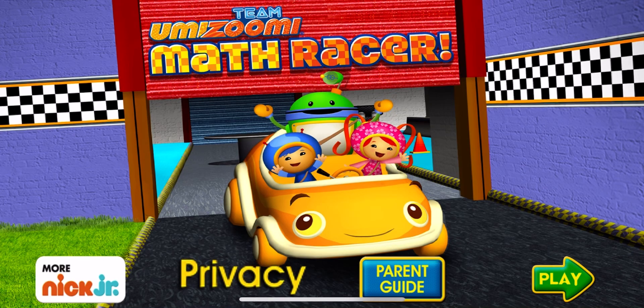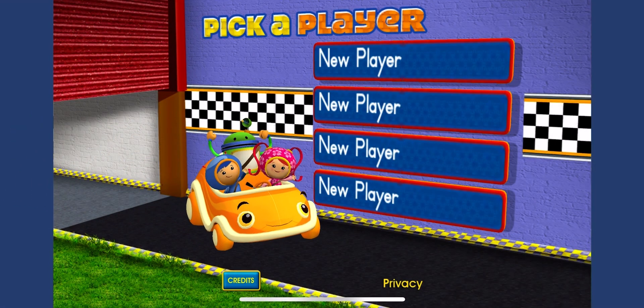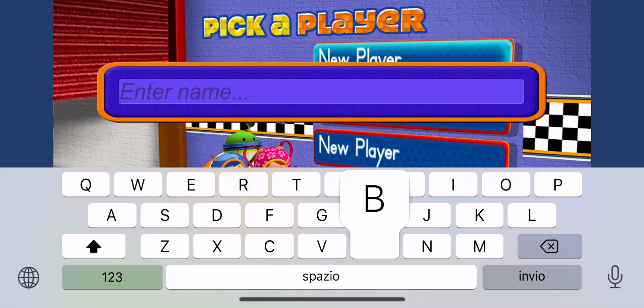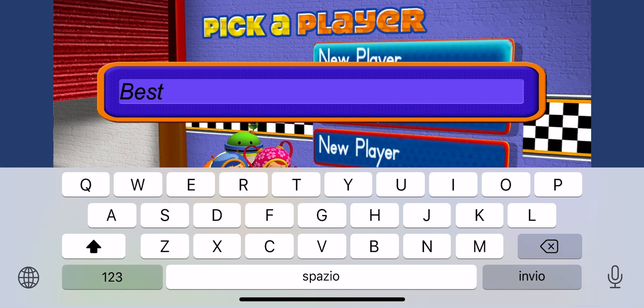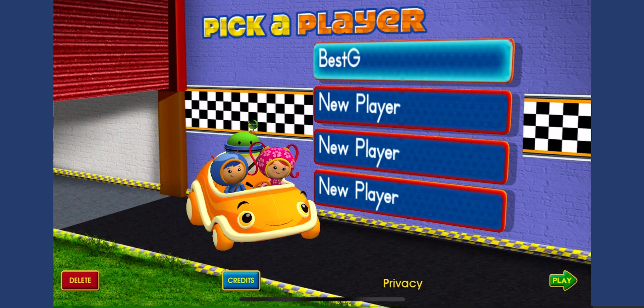Hey, Moomizumi! Math Racer! Tap Play to begin. Tap on a space to add your name or choose it from the list. Tap Play to start racing.